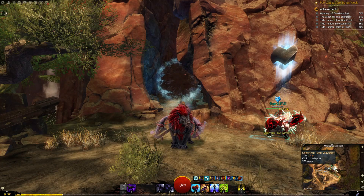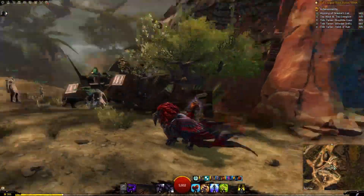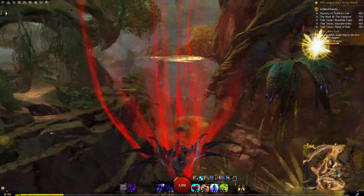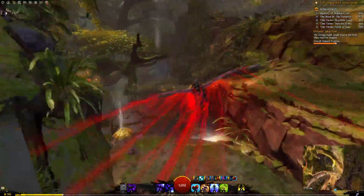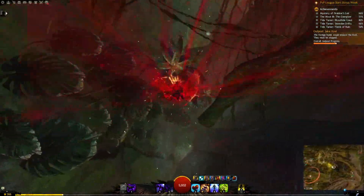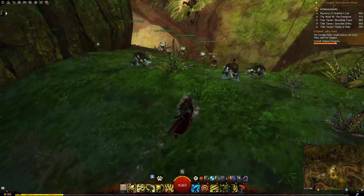So first you come here to Shipwreck Peak — it's the very first waypoint in Verdant Brink. You start right here, it's the closest, and you just go this way, very simple. You just fly over here and then go right down. Obviously you do not need a griffon for this — you don't technically need a mount for any of these — but just like everything else in the game, it is way faster.